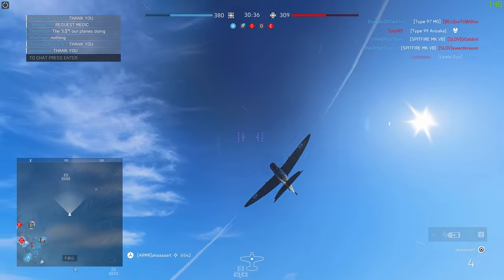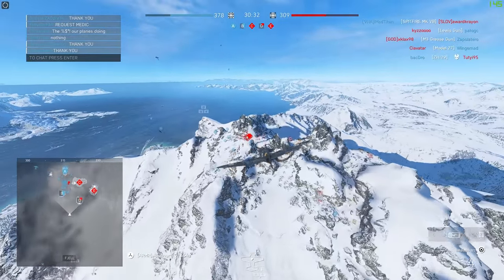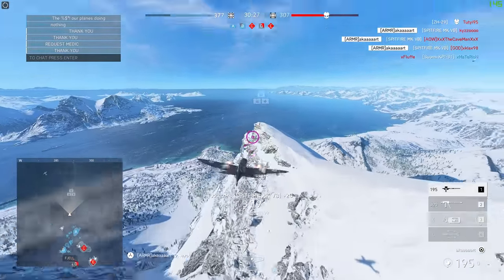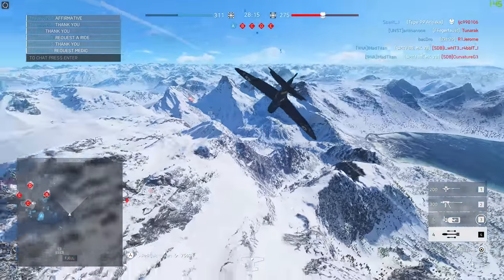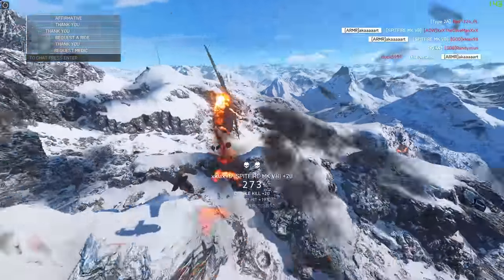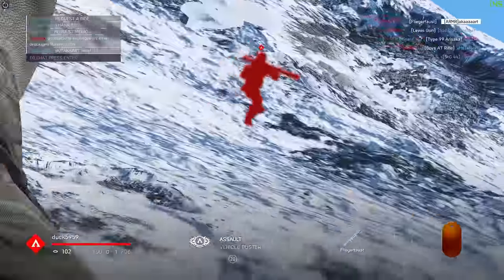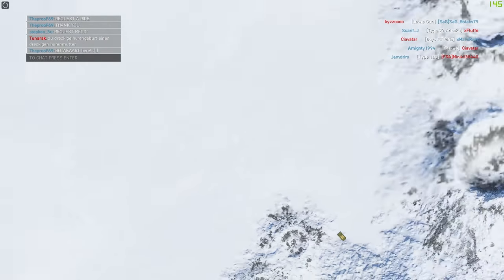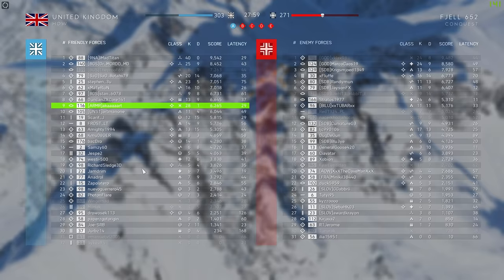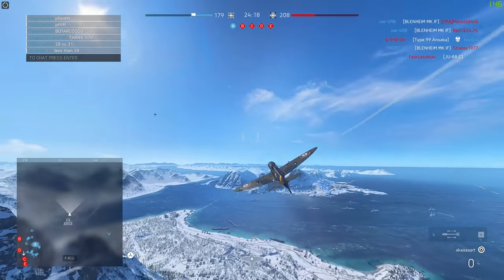A couple of tricks I've picked up in the fighters: dogfighting isn't exactly great in Battlefield V. If you get behind somebody in a fighter it's very easy to stay on them — the only option they have is a quick slowdown. As you see me getting blasted by a Fliegerfaust — don't worry if you're on the ground, you can take out these fighters. They're not as strong as the JU-88 that can tank a few Fliegerfausts. Take a Fliegerfaust if you want to counter them.